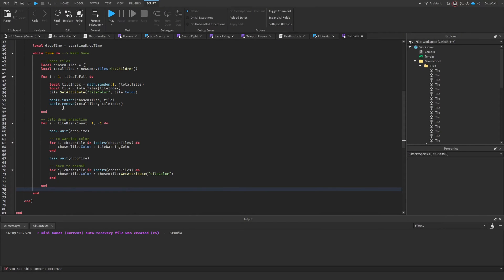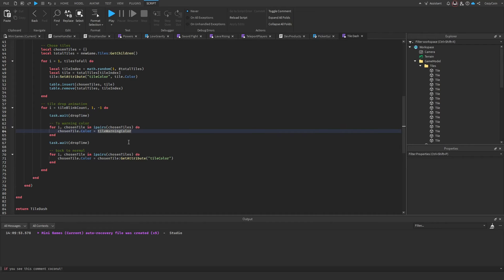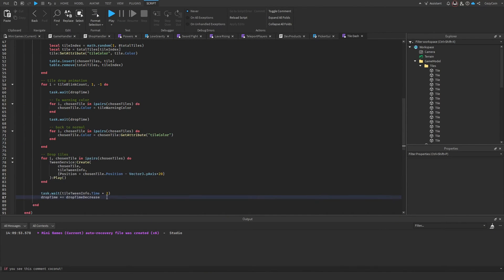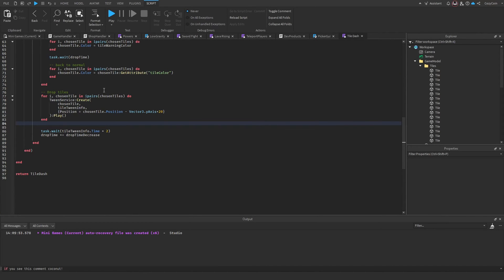Once tiles are chosen, we make them blink to warn players. We loop as many times as tile blink count specifies — waiting drop time, then changing chosen tiles to the warning color red, waiting again, then restoring their original color. This repeats to flash the tiles back and forth as a warning.